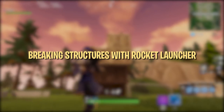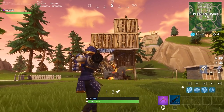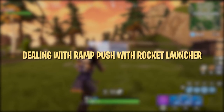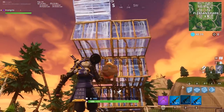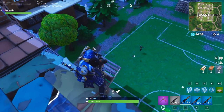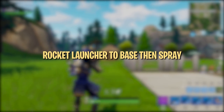Rocket launchers are the easiest explosive to aim and have huge AoE upon impact, making them extremely good at destroying enemy bases and causing them to fall. Rockets are a great tool for stopping someone that is trying to take the high ground, whether from far away or while in the middle of a build battle. One rocket is usually enough to knock an enemy down, whether a couple of floors or all the way to the ground, and make them rethink their plan. One rocket is enough to put a gaping hole in an enemy's structure.